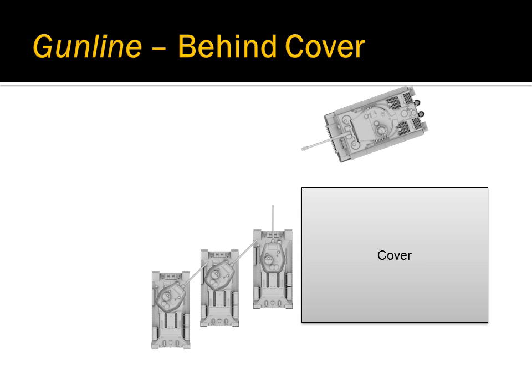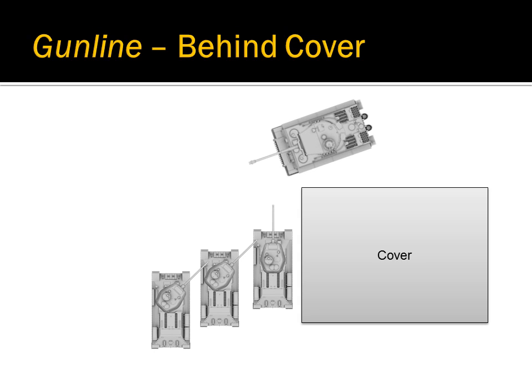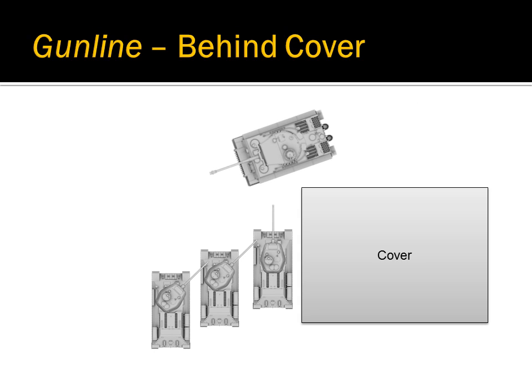This example shows a good setup. Because the tank platoon is in echelon left, the enemy tank must come around the corner in order to get a shot at any of the tanks. Once the enemy tank comes around the corner, the friendly tank platoon's gunline allows all of the tanks to shoot the enemy at the same time.